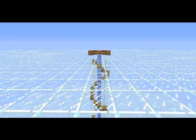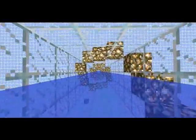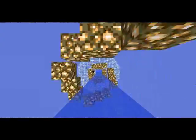This is the spawn for new players, and all you have to do is go inside this waterhole. This glowstone feature was made and built by Fatalis, so all the credits go to him — thanks, Fatalis. Okay, let's get down.